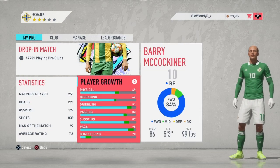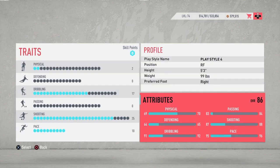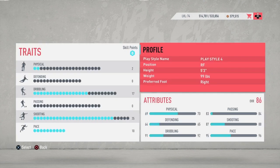Without any further ado, let's get into this video. Basically all you need to do is go to your player growth and make your guy 5 foot 3 and 99 pounds, and it will be around 99 pace. It's minus 95 pace, but once upgraded I will be 99 pace as my right forward position. It's that simple and easy to do.